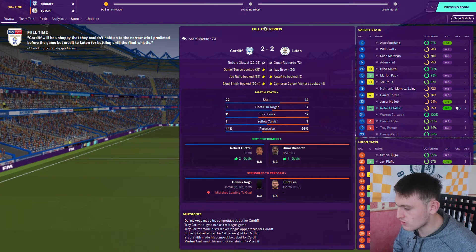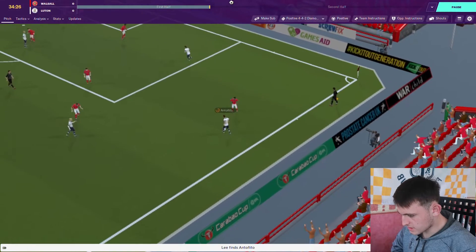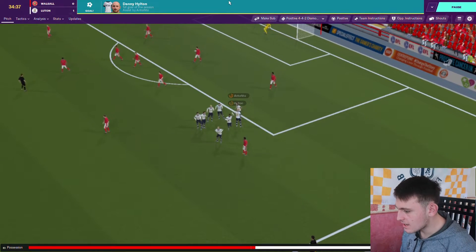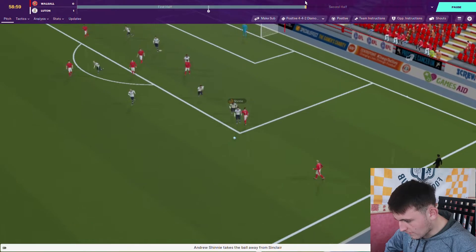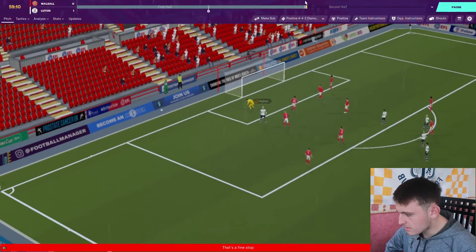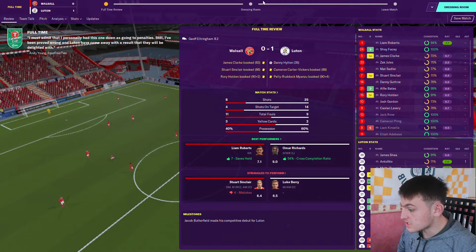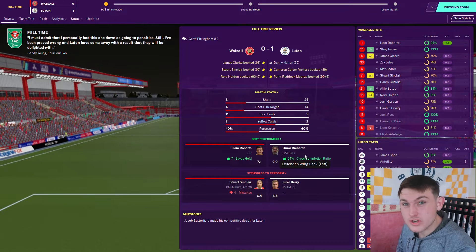We're going into the Carabao Cup first round game away to Walsall, who are in League Two, so I've made a rotation in the side. Atonito gives it to Lee who crosses into Danny Hilton - Danny gets his first goal of the season! Lovely cross from our new right-back. We end up winning one nil. We had 25 shots, 14 on target. Richards again with another good performance - he's turning out to be a really good signing.